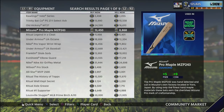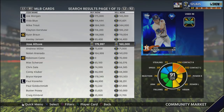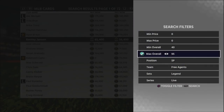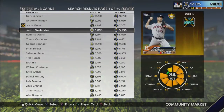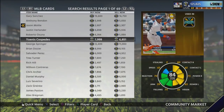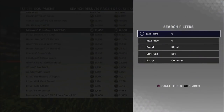The first temptation for everybody is going to be to go in and flip players — whether that be diamond players or gold players. Your first temptation is going to be to try to buy, say, an A-grade player and flip them for a couple hundred stubs or something like that. That's not the best way to do this, in my opinion. The best way to make stubs is through equipment — through diamond equipment and a few select pieces of gold equipment.